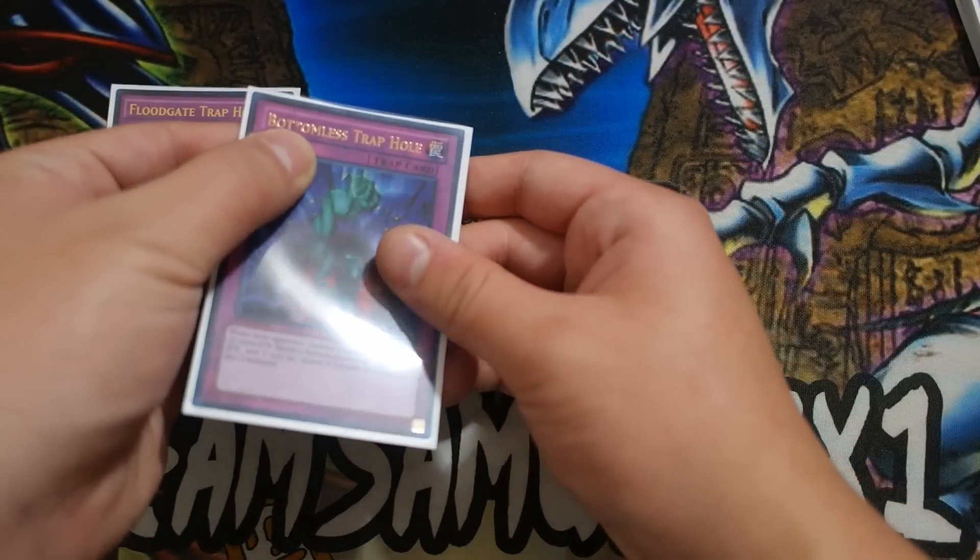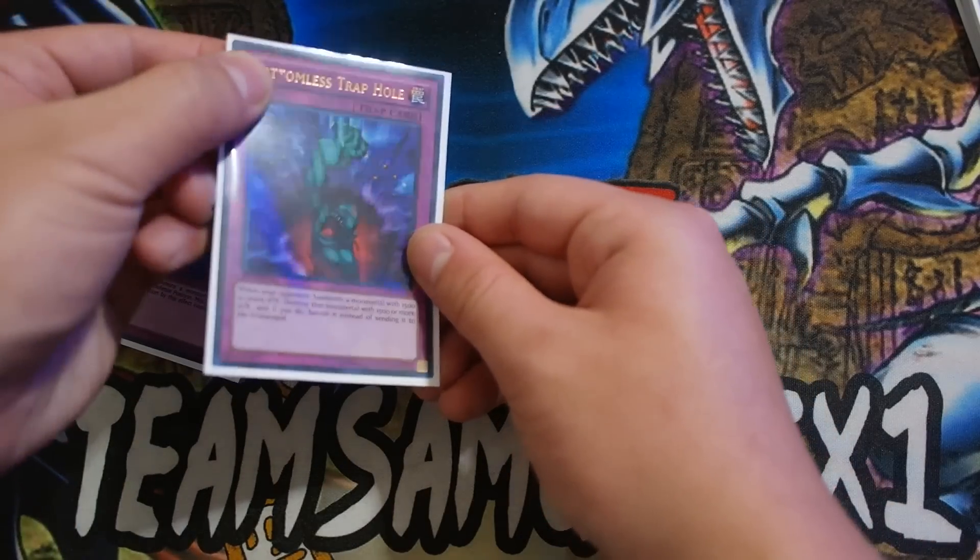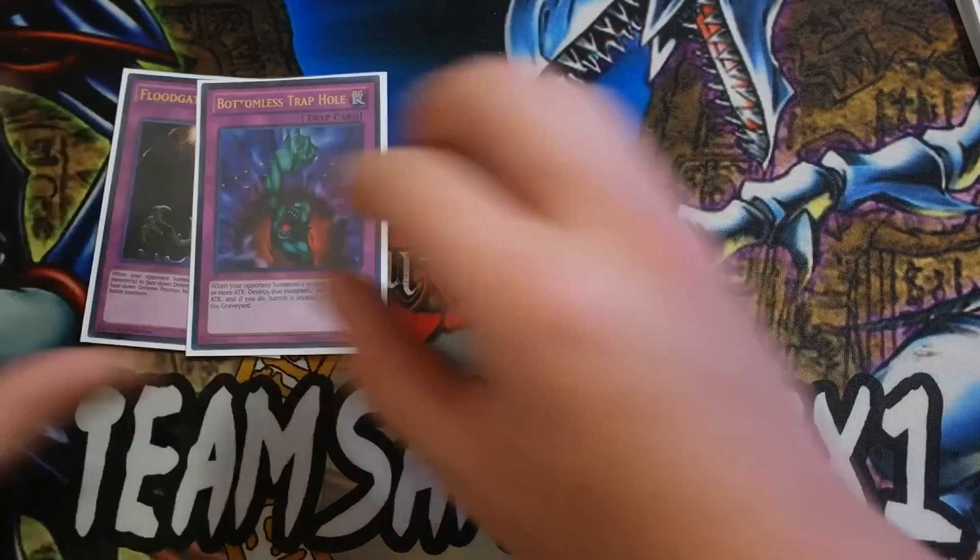Is this a misprint, guys? I got this out of Legendary Collection but I never really noticed this thing. So one Bottomless — these are your Rafflesia targets. Double Quaking Mirror Force — really, really good cards. I love Quaking.